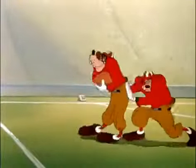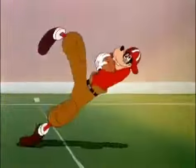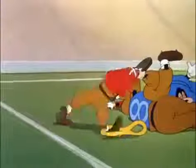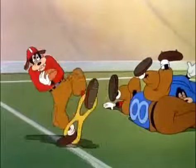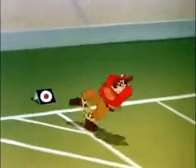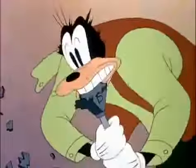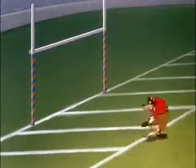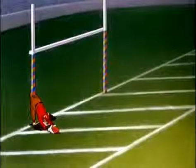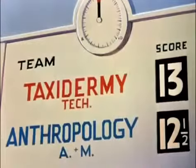Anything can happen. The team's fired up. Here's the play. Smith's got the ball, he's away — look at that blocking. Smith reverses the field, they're clearing the way, not a man on his feet. Smith cuts back. The crowd is hysterical. It's Smith tight-roping down the sideline. Smith breaks into the clear. But look — there's an Anthropology man on his feet. One second to go. What a game! Here comes the tackler. Run, Smith, run! Smith's tired, having trouble with the ball. The A&M man is gaining, he leaves his feet — look out! There's the final gun, and Smith wins for Taxidermy Tech by half a point.